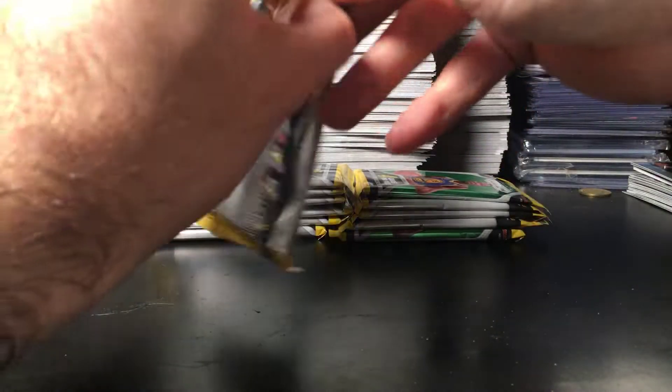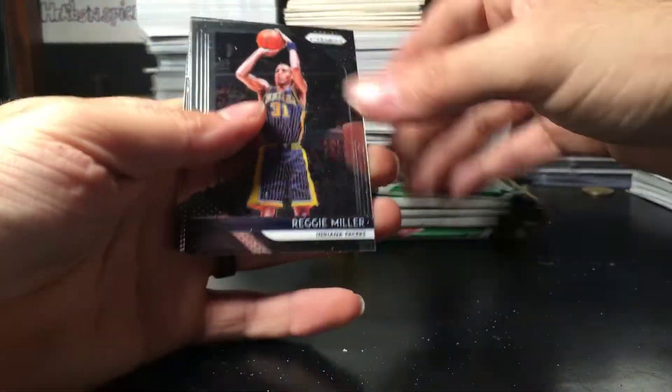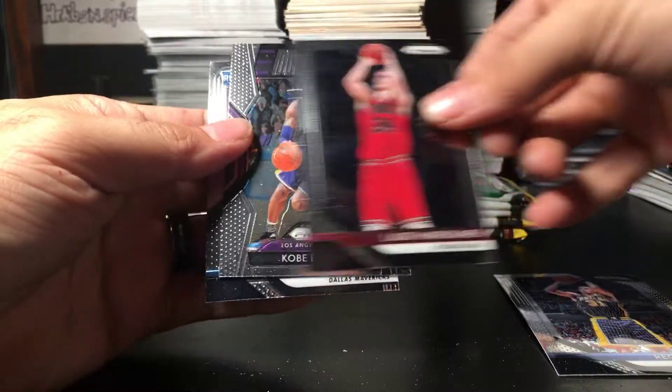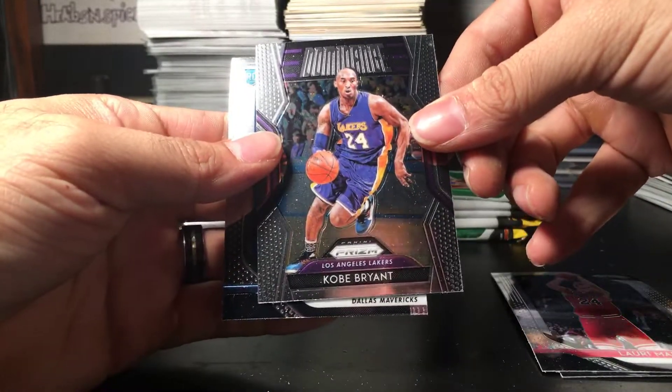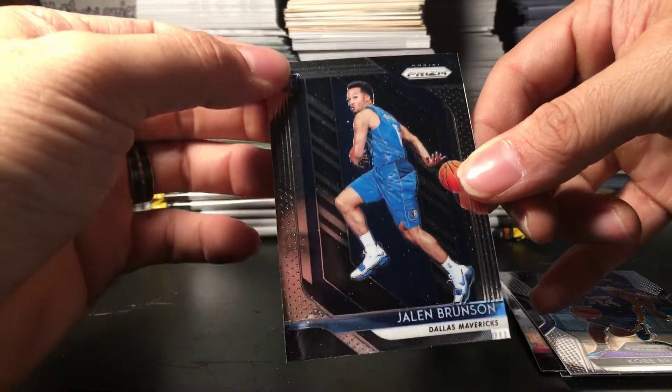So that's that one box — two more to go. There's a Jalen Brunson rookie card right there. Okay, here we go. Next pack: Reggie Miller, Lori Markkanen, Kobe Bryant, and Jalen Brunson rookie.